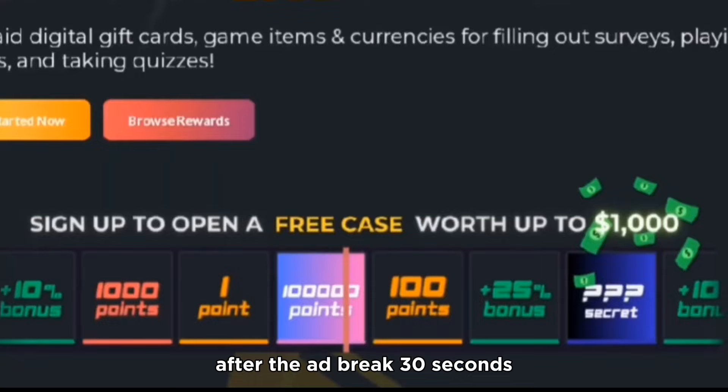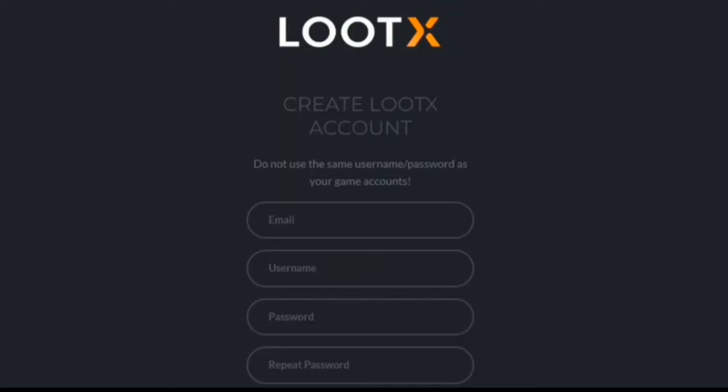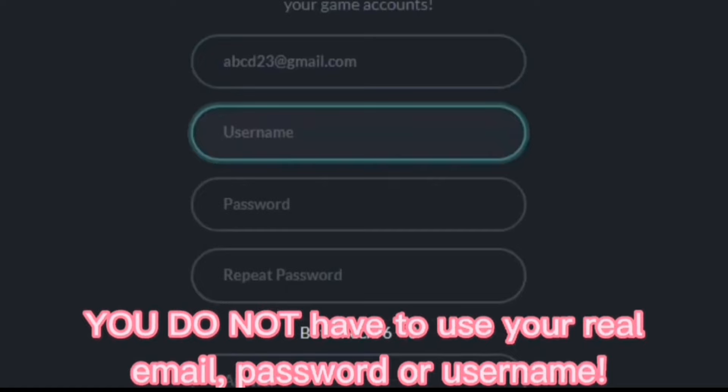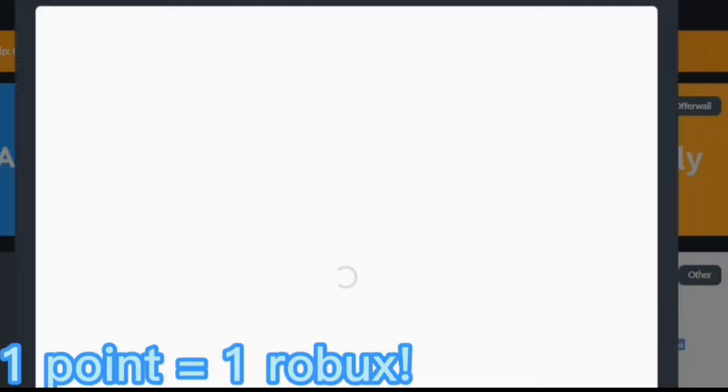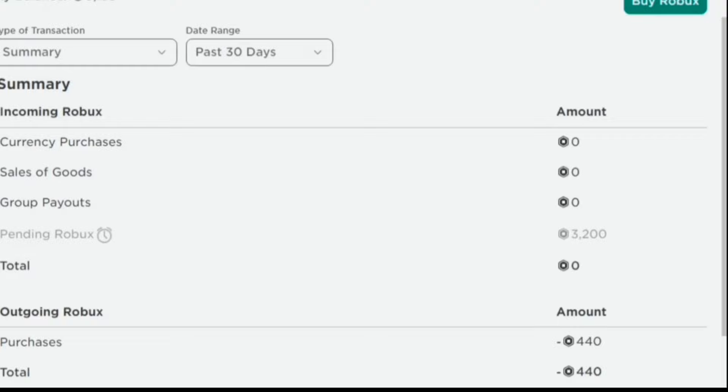After the ad break — 30 seconds. If you want free Robux, check out LootX.com. I've been earning so many Robux from this website recently. On this website, you do not have to use your personal information — no real email, password, or username. One point is equal to one Robux. You can play simple games or do surveys for free points. You can also put my code, which is BlueWolf2. I cashed out a lot of Robux from this website. The link will be in the description.